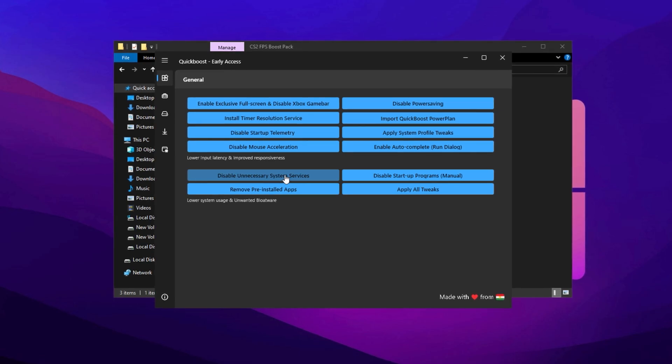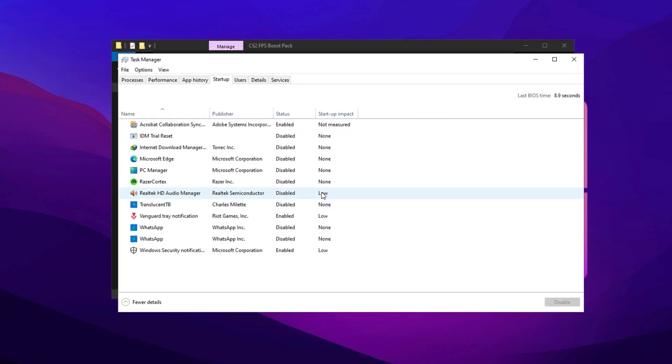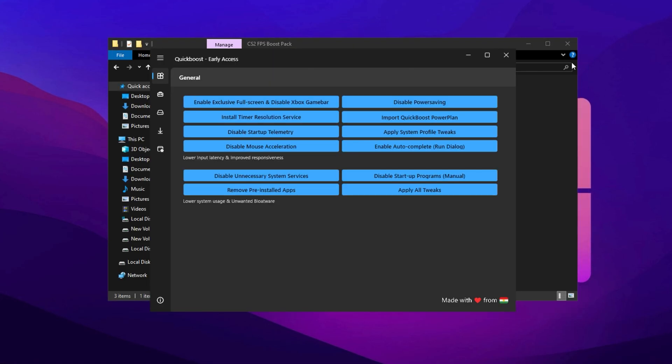Another important step is managing your startup programs. Open Task Manager, navigate to the Startup tab, and disable any non-essential applications that automatically launch when your PC starts up. For example, I personally disabled an outdated tool on my system to free up resources. Once you're done, simply close Task Manager to apply the changes.